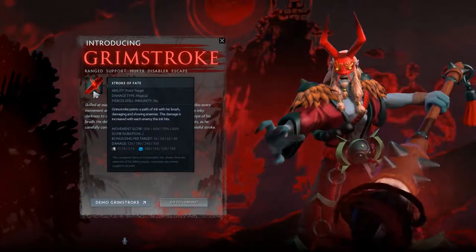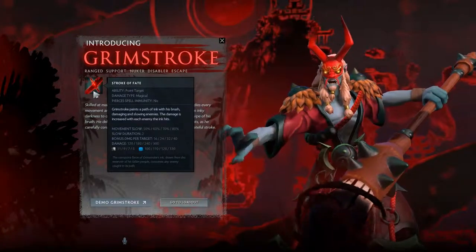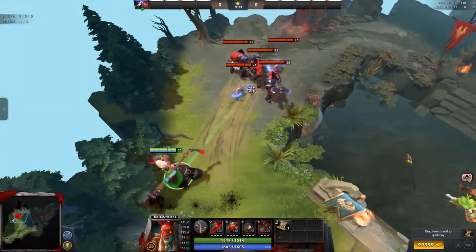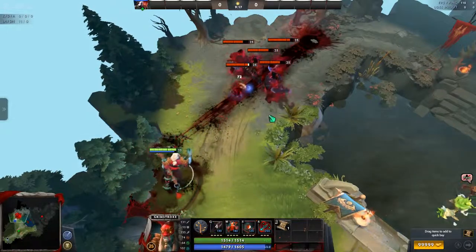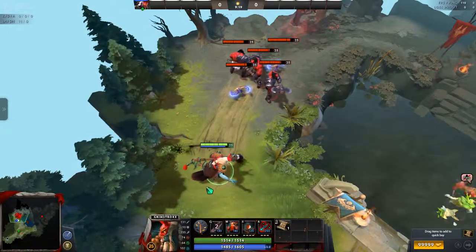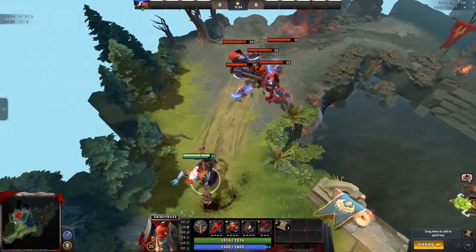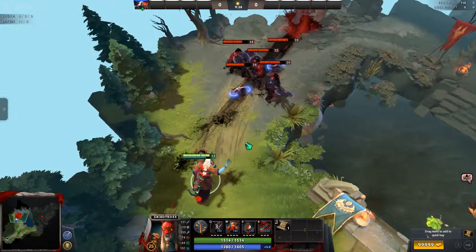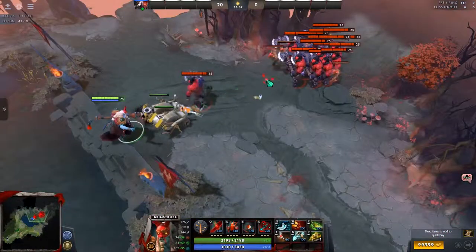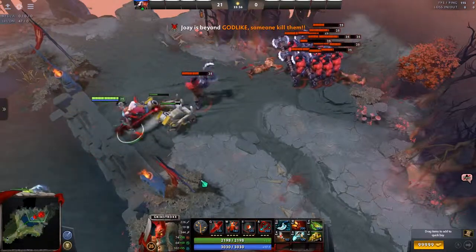Grimstroke's first ability, called Stroke of Fate, is somewhat similar to Windranger's Powershot in the way it is cast. It is a point cast ability, which means you can cast it on the ground, has quite a bit of range, and takes approximately a second to wind up, after which Grimstroke paints a path of ink in a straight line in front of him, slowing down enemies by up to 80% and causing 300 damage at max level, plus up to an additional 40 damage per enemy hit by the spell.